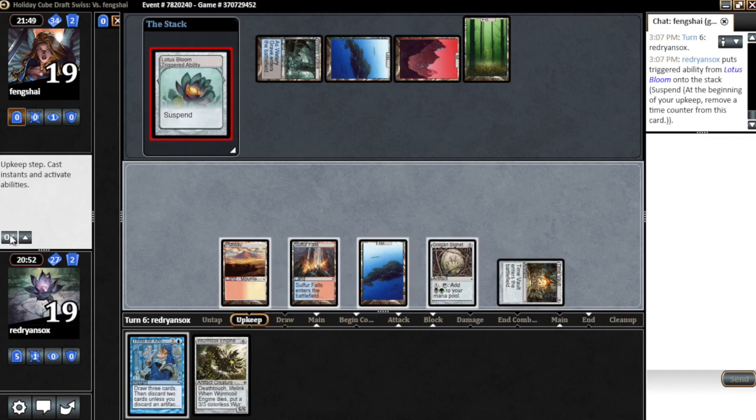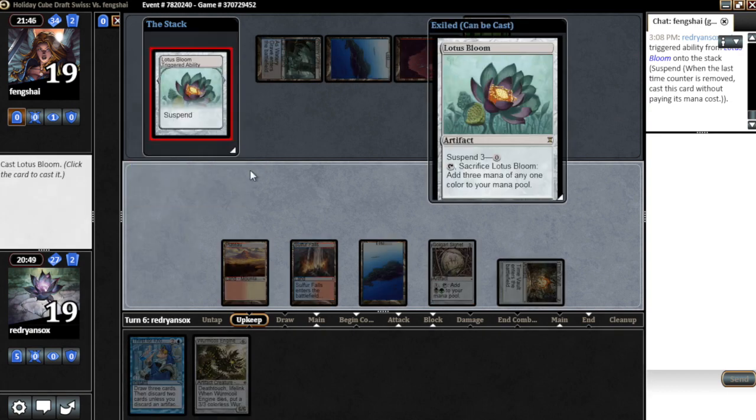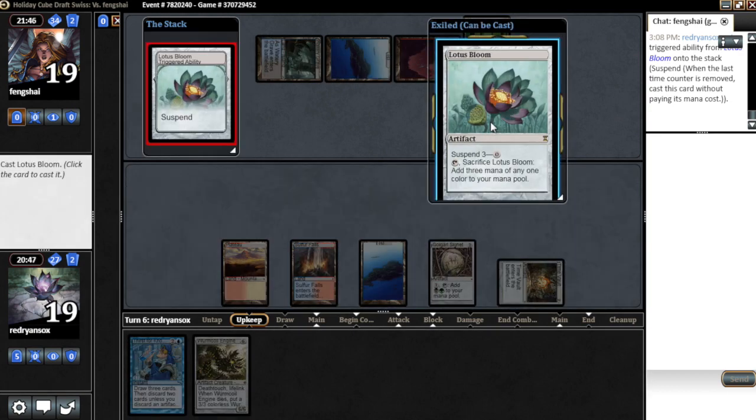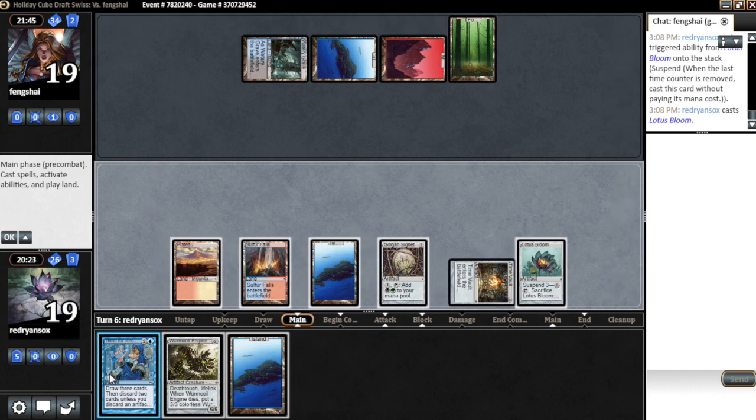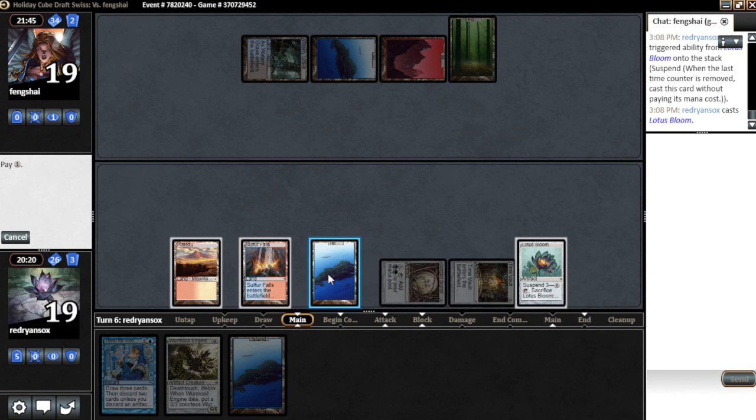Does this come off suspend this turn? That would be really good. I think it does. So let's Thirst before anything else. If we hit a Vault then we're fine. If not, we can't resolve Worm Coil — basically we either have to Thirst for a Vault or a Ral, or just resolve Worm Coil this turn. But if he has Oath of Druids, that's really bad, and he just dug and discarded Emrakul, so he probably wants to hit it. I think we do want to Thirst.